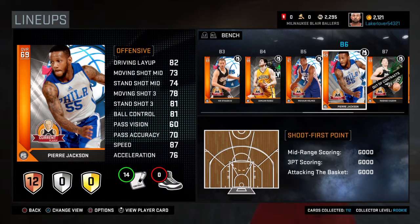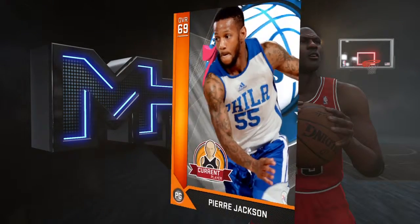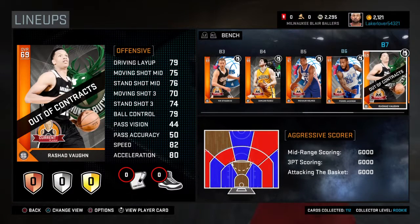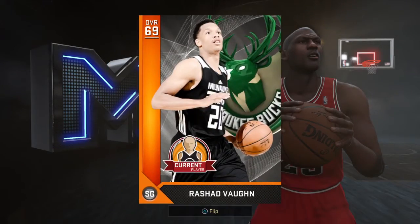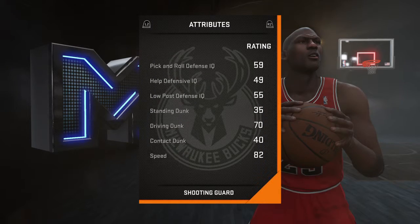Pierre Jackson is fast — 87 speed with an 81 standing shot three. His release is a little different but not bad, and he's got a lot of badges too. He's a really good bronze. Then Rashad Vaughn — he just finishes at the basket, pretty quick at 82 speed.